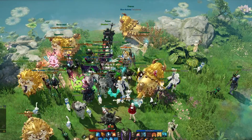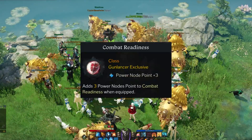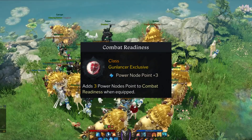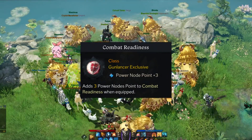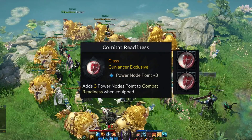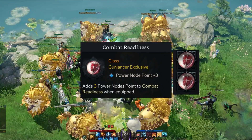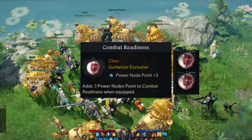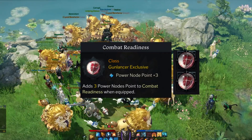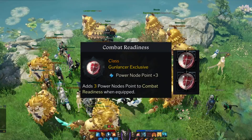The most important aspect of setting out on our journey of becoming the blue lord is the engraving Combat Readiness. Without this engraving our whole build is dumpster fire hot garbage, so if you don't have it already you should definitely prioritize this above everything. Even if you have only the first 20 green books to get level 3, double equip both slots of your engraving slots if you have to. The other engravings are not nearly as important as Combat Readiness.